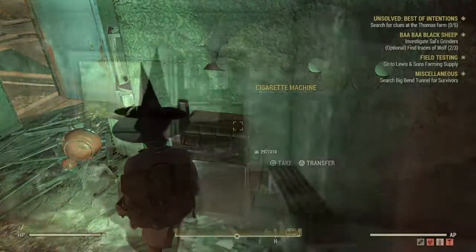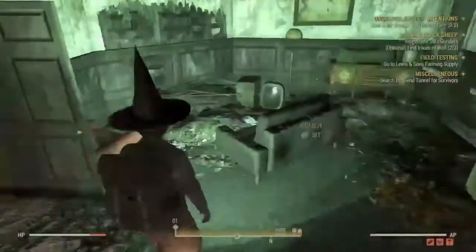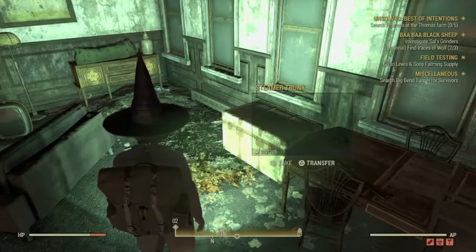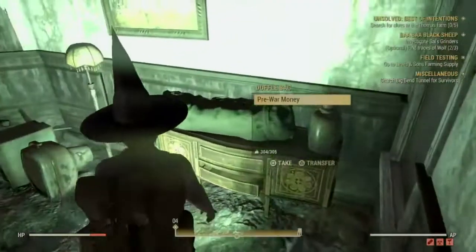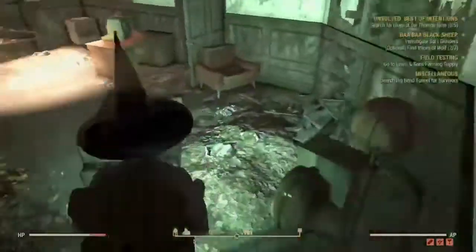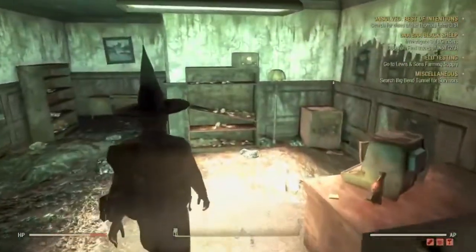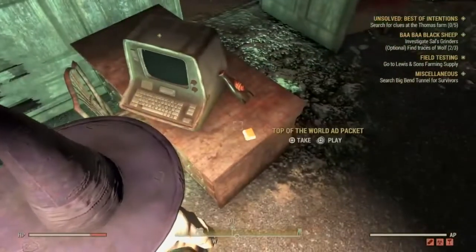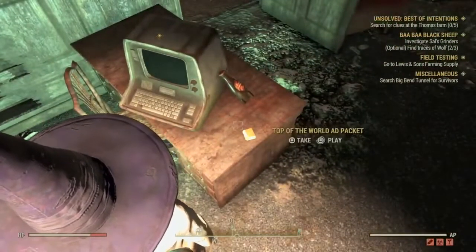So you're going to go upstairs and eventually you're going to go to this room right here — it's the room right in front of the terminal. There's a terminal on the wall to open another room, but just go ahead and pass that, go straight, and you'll come into this room. There's your third and final clue right there — something to listen to, and then the terminal has your third clue.